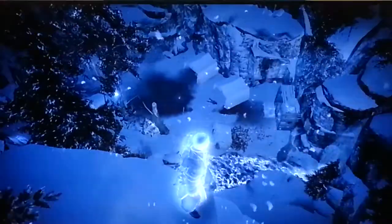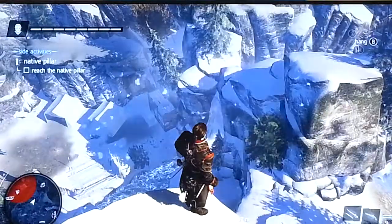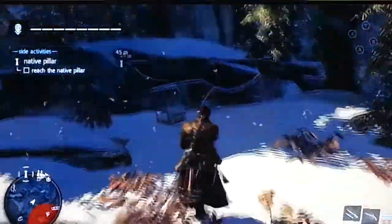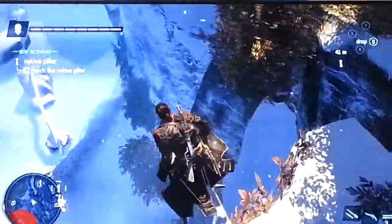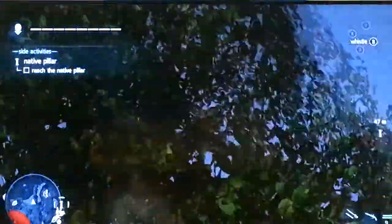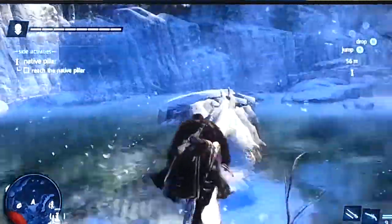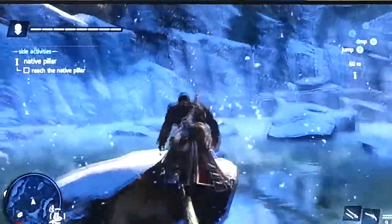Kill all those guards there, and then climb up there and come across. Climb up here and it should be literally right there. So that is the Elite Haul. I'm excited for it — it was pretty easy to find, actually. Just in those boxes.